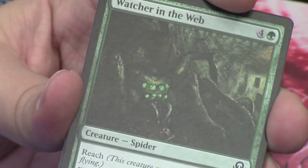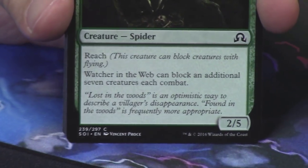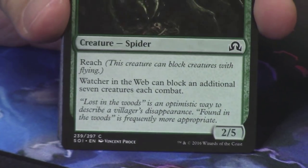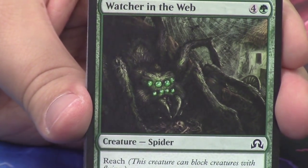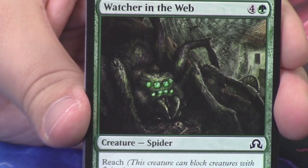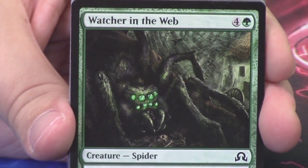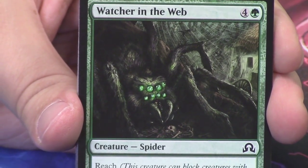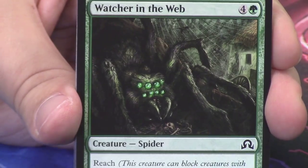Another Explosive Apparatus — we've seen that one before. A Watcher in the Web — we have not seen this guy yet. I just love that this spider is just sitting there; he doesn't care. It's a 2/5 so he has a lot of toughness, not as much power, but he's really cool — just chilling out with a bundle of bones under his mouth. Green eyes, green background, green card, and yet somehow it's still not too much green.